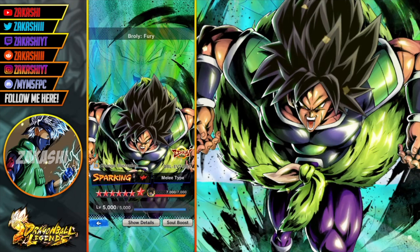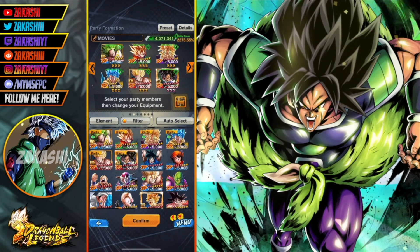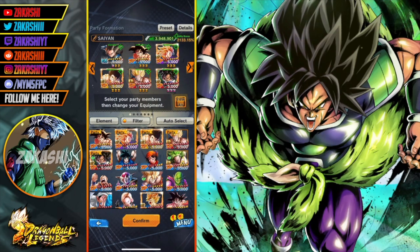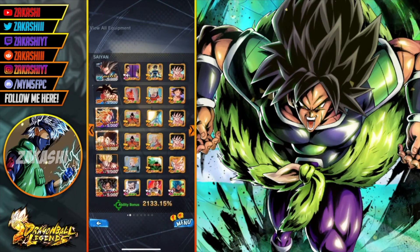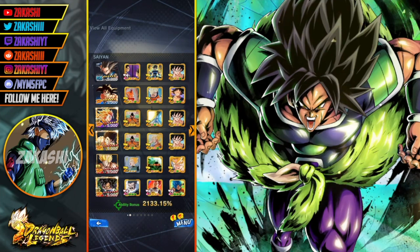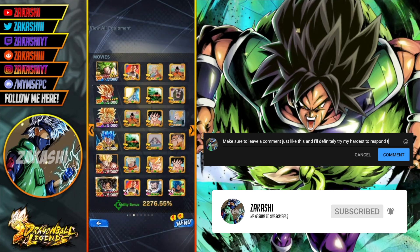I'm going to try to utilize everything that's made him way better than he was before. I'm going to be running him on two teams because I want to see which one he works better on. Got him here on Saiyans, but everybody knows Saiyans is a really good team overall. I've also got a Movies team just to see if he fits well there, but my Movies team isn't as good - that's why I started with the Saiyan team.